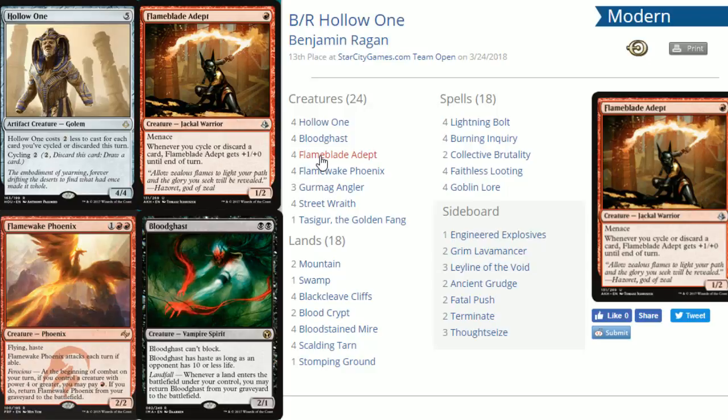If you don't have a super explosive start with Hollow One, you can throw down Flame-Blade Adept — a 1/2 with menace. Flame-Blade is just as good as Hollow One and can easily close out games because of that menace; your opponent has to commit a lot more to block. Every time you cycle or discard cards, Flame-Blade gets bigger, so you can easily push for four or five damage a turn with him. That's a really nice turn-one play.